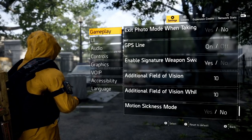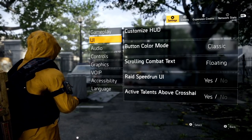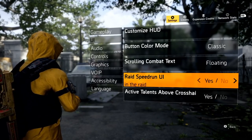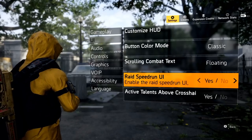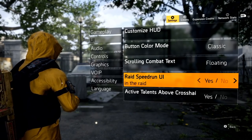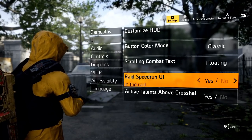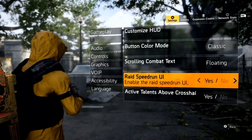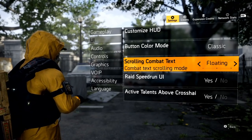Now let's go to UI. The first setting is the Raid Speed Run UI — enable this to Yes. Every time you do the raid, whether Dark Hours or Iron Horse, you can see your time for each section. If you're struggling on a boss you can pinpoint exactly how long each area took, which really helps with raid teams and speed runs to identify where the team synergy needs improvement.